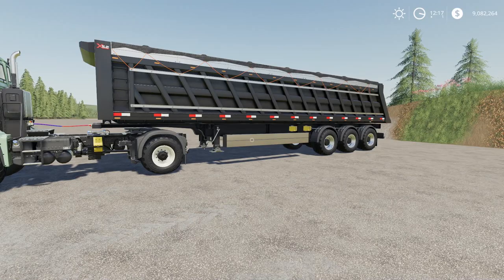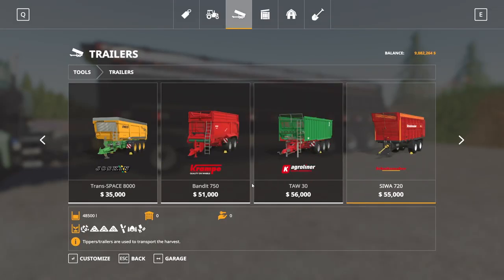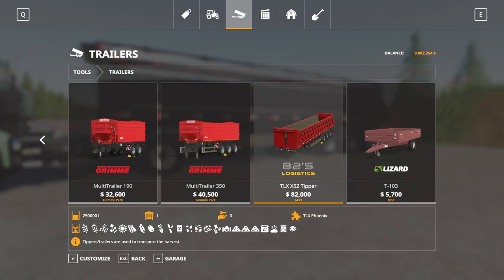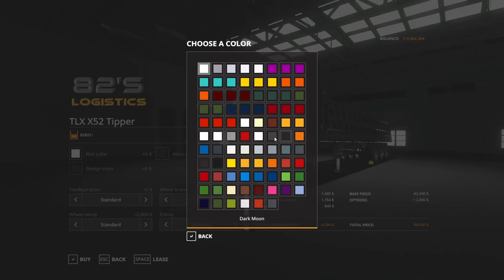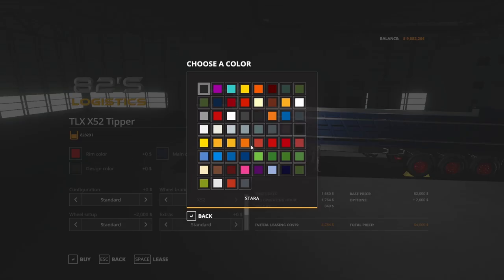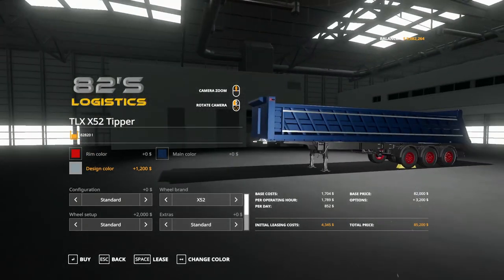Next up, we have the TLXX52 Tipper. This is by 82 Studio — 18.32 megabytes to download for all platforms. This is going to run you 10 slots on console. And this is my new favorite trailer, folks. Mostly because if I go down here — 82,000 to buy, 250,000 liter capacity — and it'll hold all crop types. We can adjust the rim color, main color, and design color to anything on there.